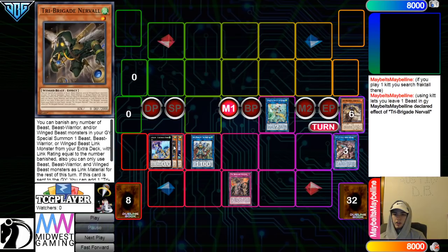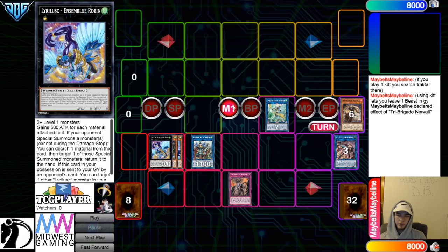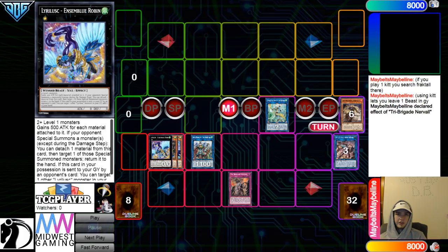You have Nerval under this, which won't really come up unless it's not outed on that turn, because Revolt's going to get you to the Nerval effect anyways. Also, if you can Revolt before Robin goes — which you will be able to — you can Revolt put back Warbler in the graveyard. That's really big, because otherwise Robin's just adding back Swallow, which is a random discard. You want to be getting the Warbler back in the graveyard so that way you have a good Robin add-back.